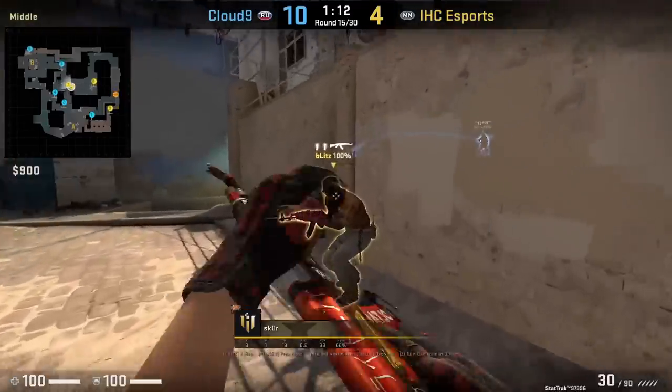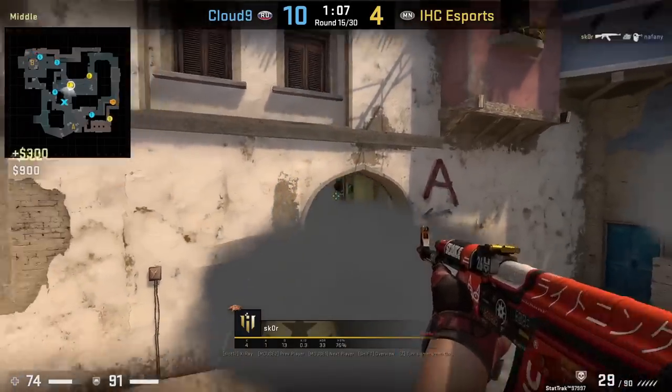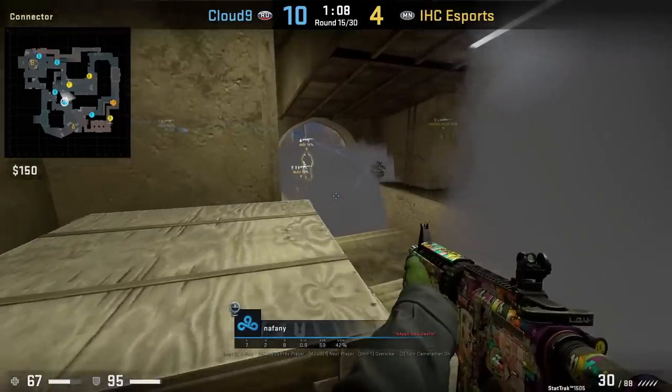If the CTs smoke bottom connector, one way you can counter this is to boost inside mid to see over the smoke and then also hit a jump shot. You definitely need a little bit of luck on that shot there.